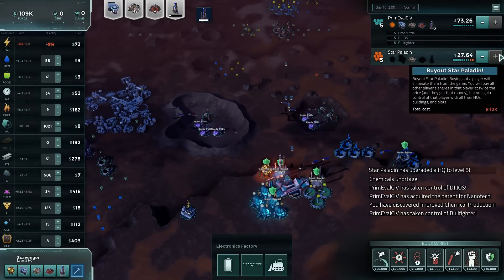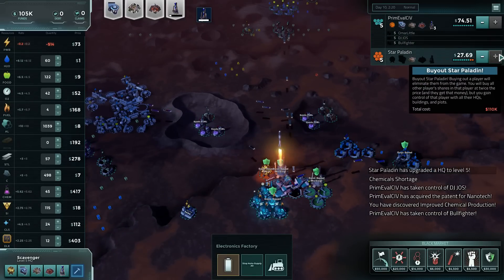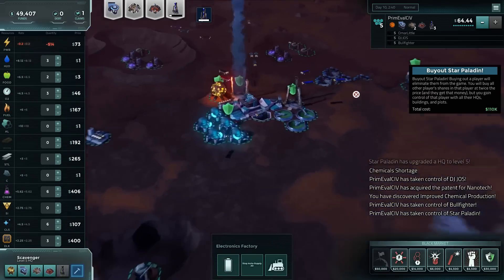Bullfighter — there's our main threat gone. Now it's just a matter of getting over to Star Paladin, and we should have him right now. Good game, everyone.